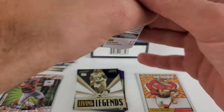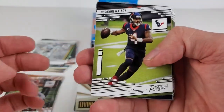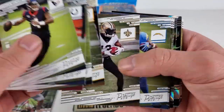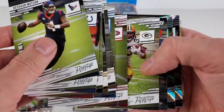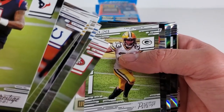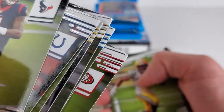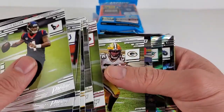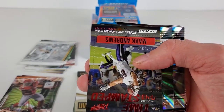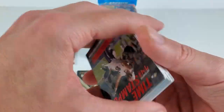Prestige is definitely not one of the higher tier ends of Panini product, but nonetheless we can find some decent finds in here. The inserts — man, their quality control is whack. Look at that Jimmy G. Actually, it could not be quality control — I apologize. It could just be value pack damage.